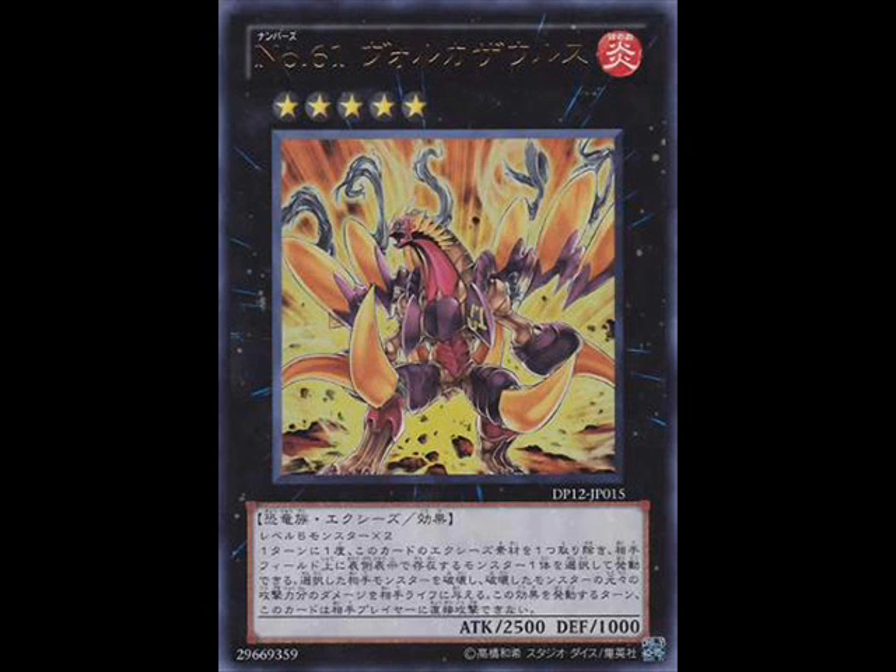Its effect: once per turn, you can detach one Exceed material monster from this card to target one face-up monster your opponent controls, destroy that target, and if you do, inflict damage to your opponent equal to its original attack. This card cannot attack your opponent directly the turn you activate this effect. So basically, it's another monster with a built-in Ring of Destruction — except this one is easy to make and it's generic. It has basically no real drawbacks.